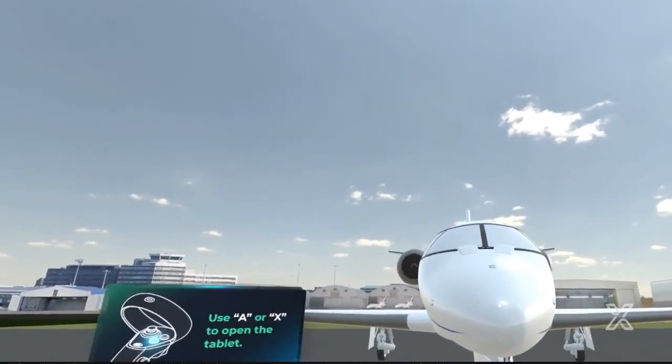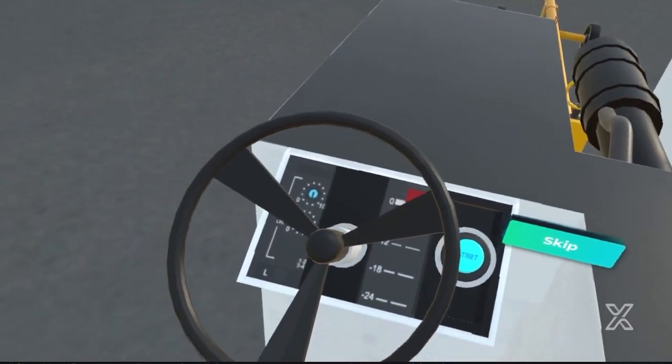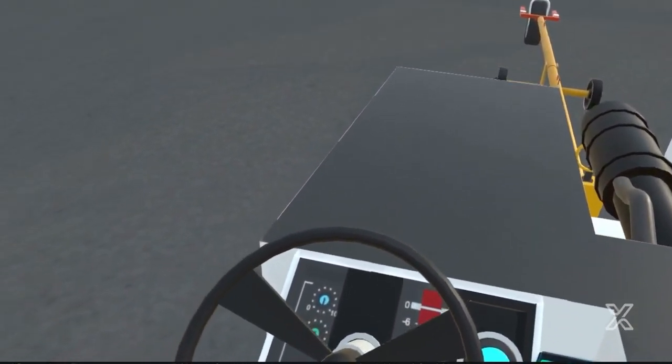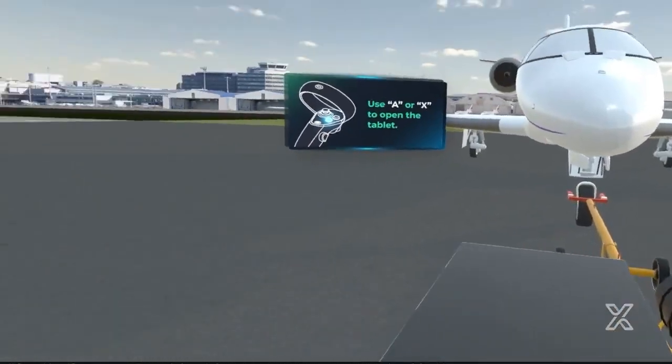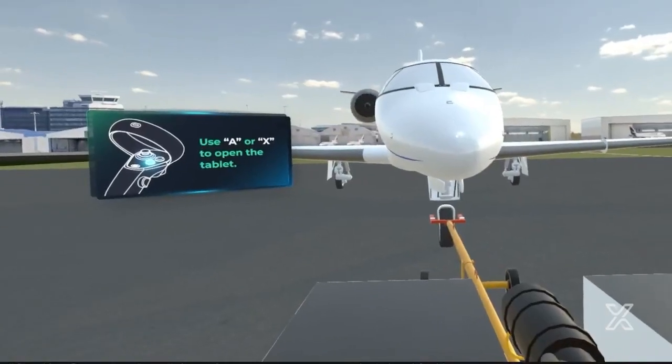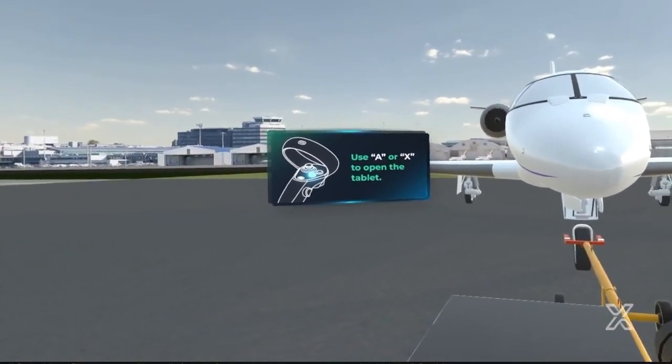Welcome to the aircraft towing training simulation. In this scenario, you will pull a plane online for departure. Use your tablet to see the map and follow the highlighted path. Be aware of keeping the speed limit, do not collide with other aircraft, and do safe turns.